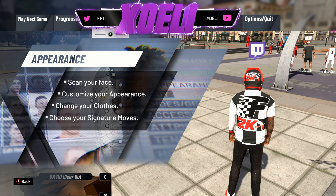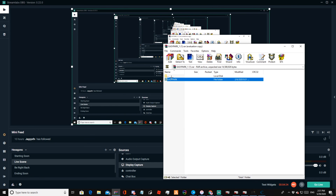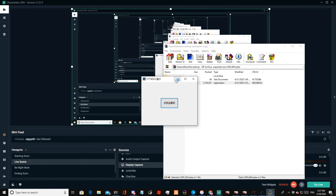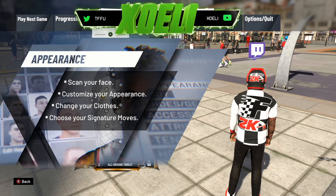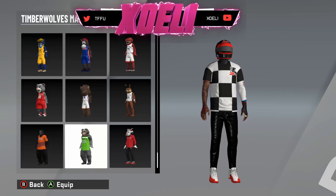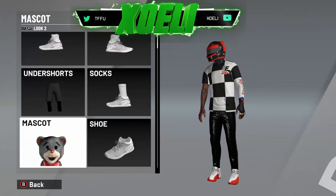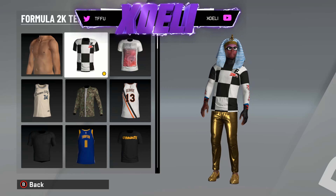For the clothes, you gotta have one where — go to the link, it's called Dreams New, I'm gonna drop that in the description. You want to click it twice, then minimize and open 2K back up. Go to clothes — you can have every single pair of clothes in the game. Mascots, everything — look at me. Events, formula, boot camp.